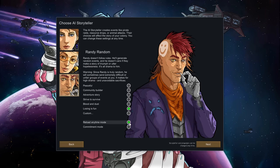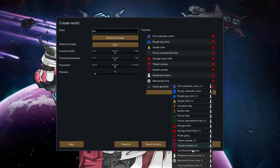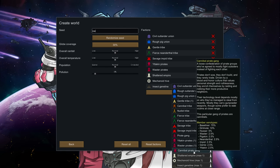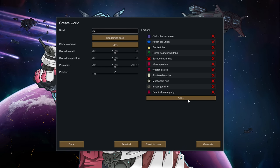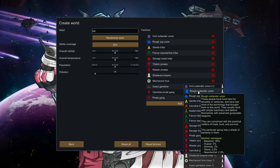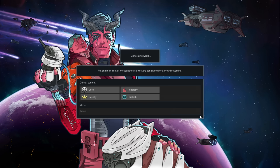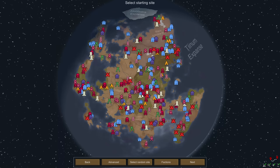Settings for this will be Lost Tribe, Randy Random, losing is fun, reload anytime — just leaving defaults for the first one. We're going ice because of our last playthrough. Looking through the factions, the cannibal pirate gangs have Neanderthals, Pigskins, Wasters — a bunch of xenotypes we'd like to capture and breed with our people. The Rough Outlander Union also has some Neanderthals and Dirt Moles. We want to increase the population and will need to do three settlements on this map.